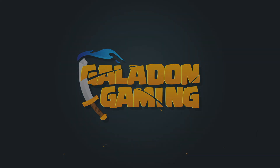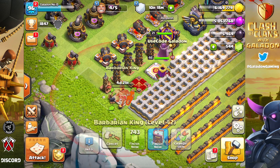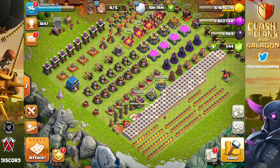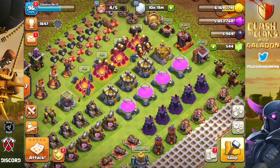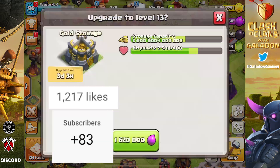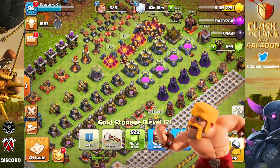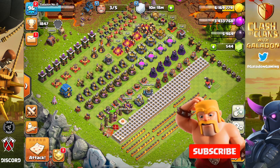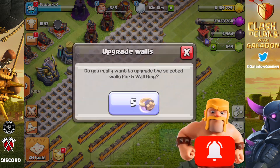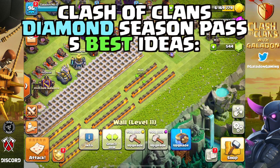Welcome and welcome back — thank you so much for stopping by, my fellow fans of Clash of Clans. It is your host Galadon, and in today's episode we're covering Clash of Clans Diamond Pass: five amazing ideas and five terrible ideas that could possibly ruin it for everybody, over episode 37 of No Clash Clash of Clans. Thank you so much for hitting that subscribe button and having notifications turned on — it keeps the channel going.